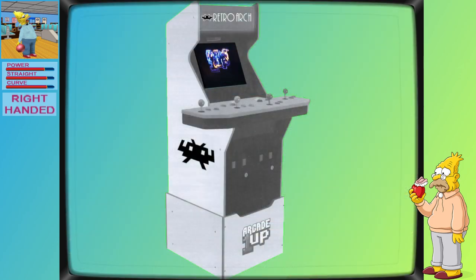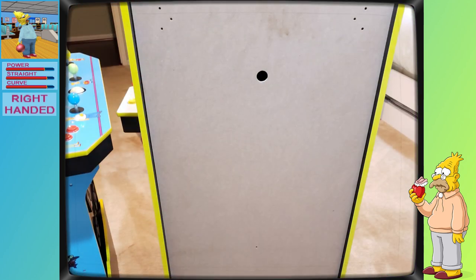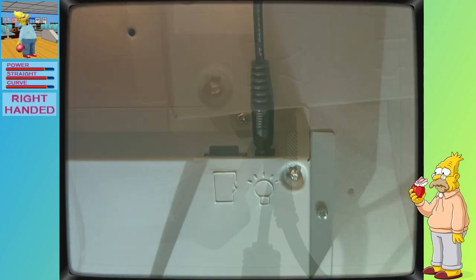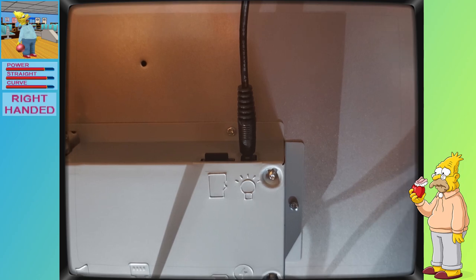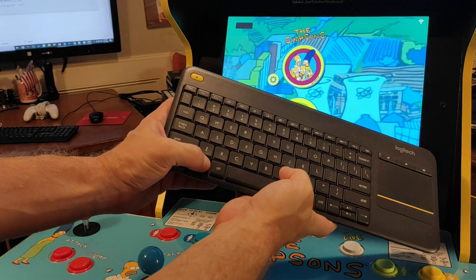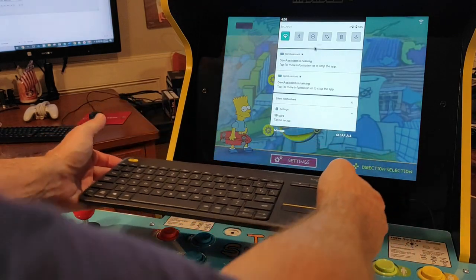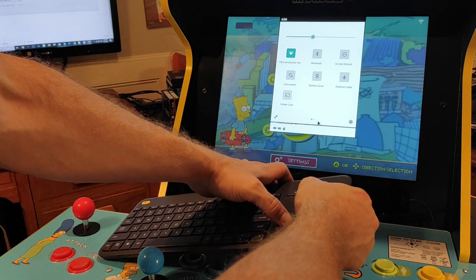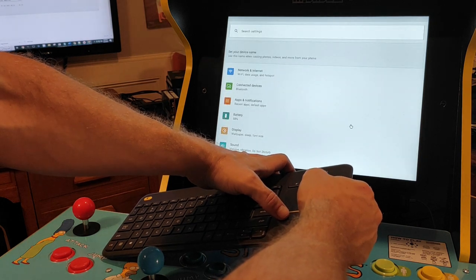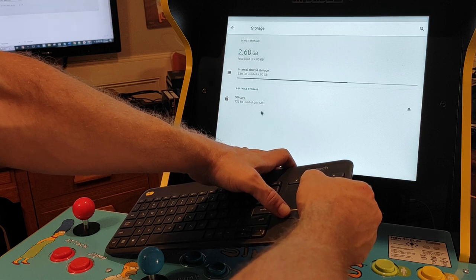With your Arcade 1UP Simpsons cab freshly modified with the Mystery Dawson 4-player fix and all the tools in hand, let's remove the back of the cab, insert our USB keyboard and mouse combo, and work at getting the SD card formatted as external or portable storage. To start this process, we'll need to press the Windows and N key at the same time. This action will open an Android submenu that we'll need to expand. Once expanded, click on the settings icon at the bottom right-hand side of the submenu. This will open a settings menu and we'll need to navigate to the storage area and select that option.